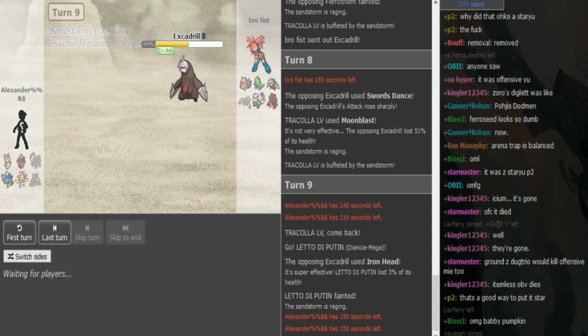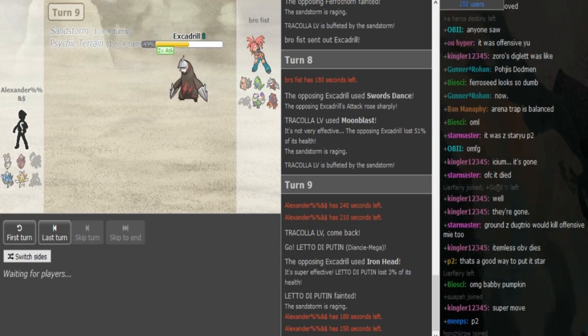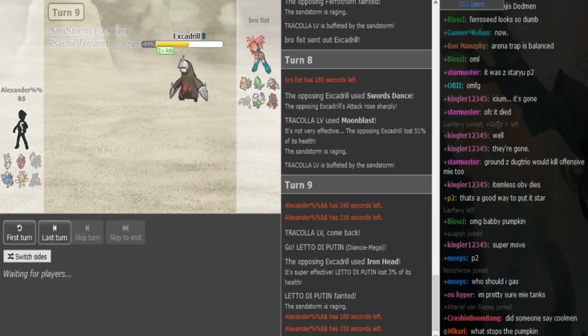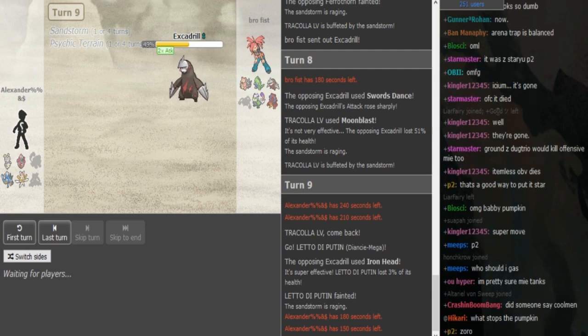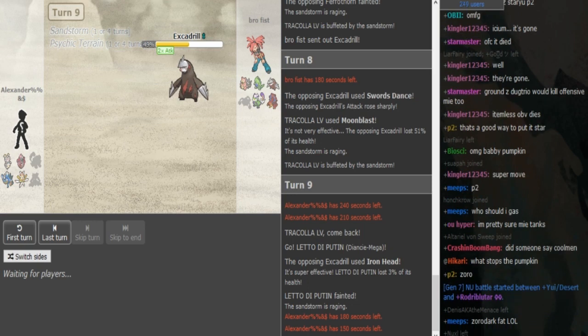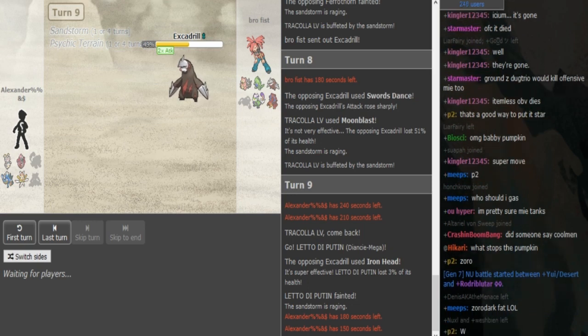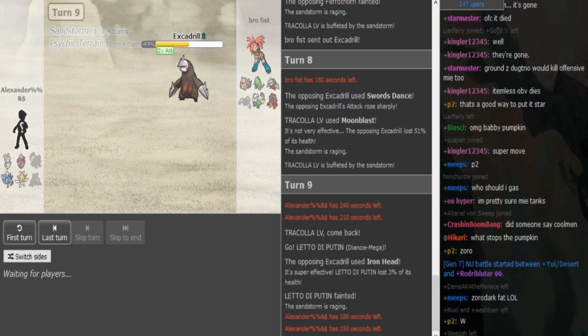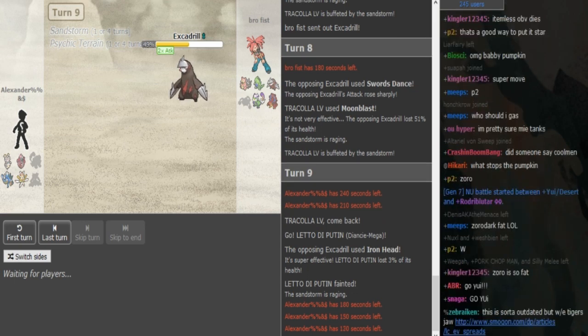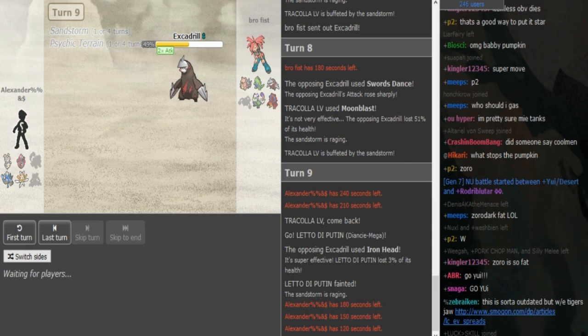Arena Trap was still allowed in this round. Smooth Rock Tyranitar with Sand Rush Drill — if you have Sand up, Drill outspeeds potential Dugtrio if the opponent would have one. It worked out nicely for Brofist since Alex didn't bring a Dugtrio. Dugtrio's not banned, just Arena Trap, but it's basically the same because I don't think Sand vs Dugtrio is that viable. Sand Veil — someone's probably gonna make a meme team with Sand Veil.